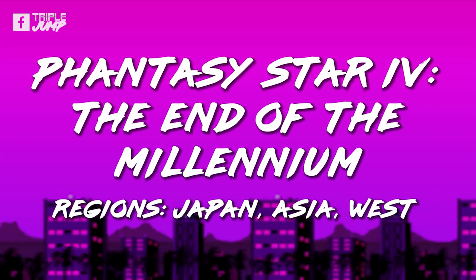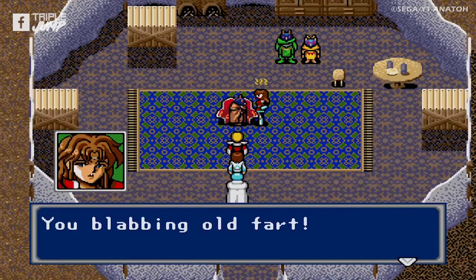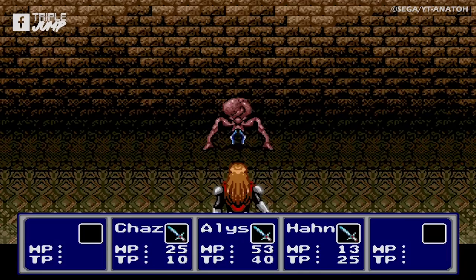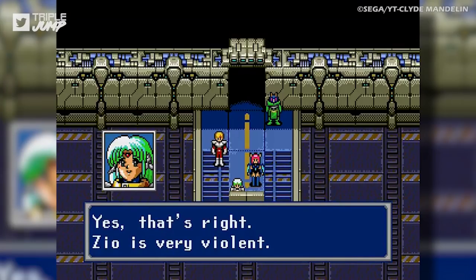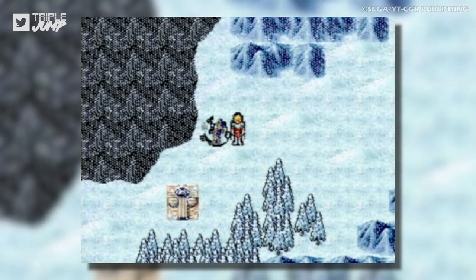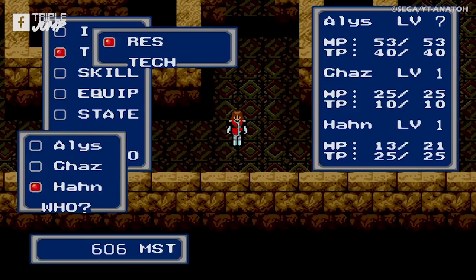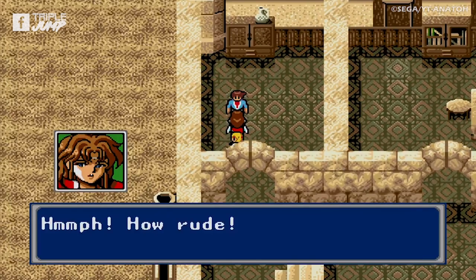Number 52: Phantasy Star 4 — The End of the Millennium (Japan, Asia, and Western). The Phantasy Star series was the defining JRPG franchise on the Mega Drive, and Phantasy Star 4 was the best-received installment. It's nice to have it in the collection, but it absolutely shows its age. While it still looks and sounds nice, there isn't much to the story, and the story itself is subject to some extremely poor English translations. It's also rather short, with a full playthrough at around 20 hours, and there's exactly one side quest. Your mileage is almost entirely down to how much patience you have for early RPG design.